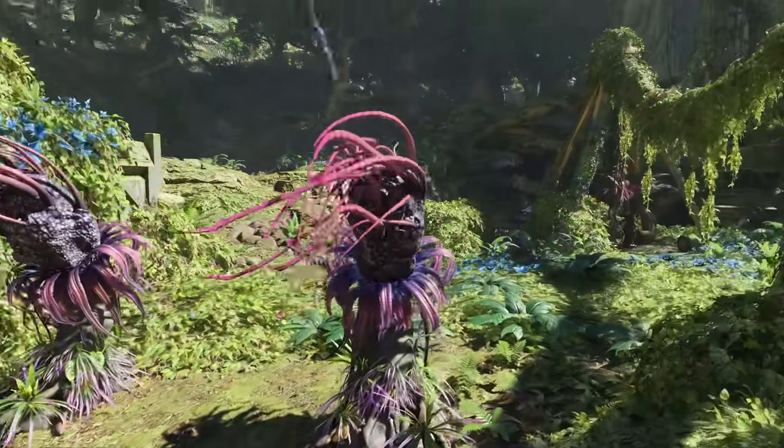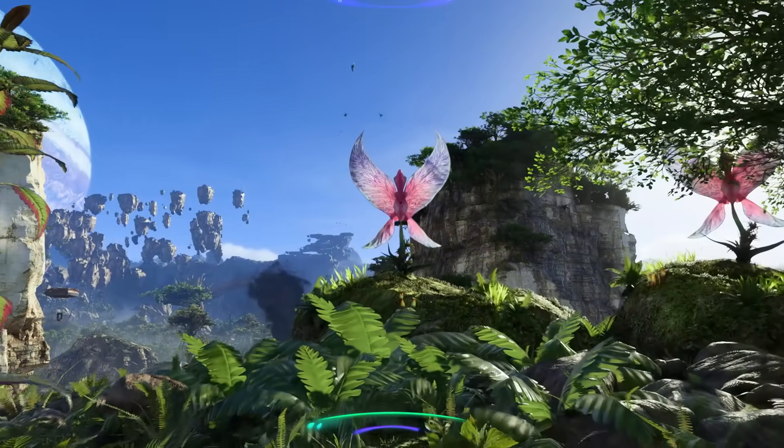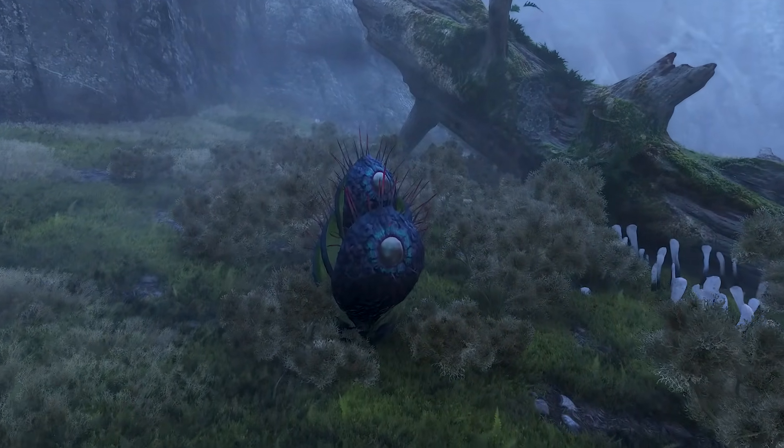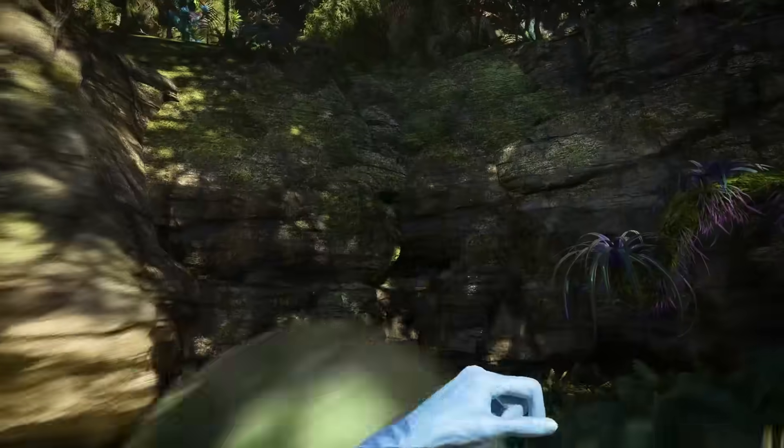And remember, not all flora are friendly. Plants like the flamingo orchid will fling seed pods in your direction when threatened, and the eye thorn will sway its spike-covered body if you get too close. Know your plants and stay vigilant.